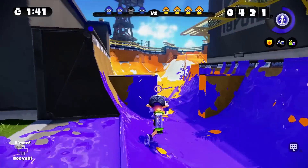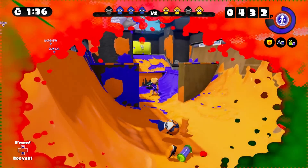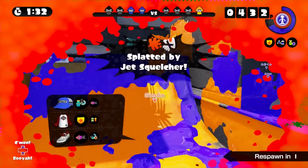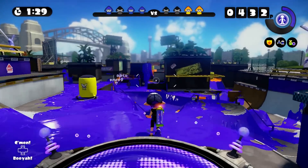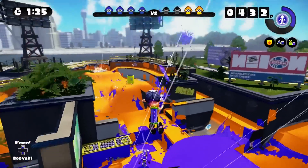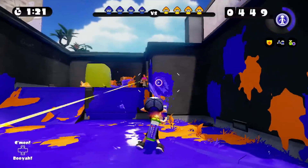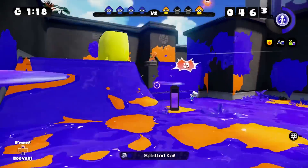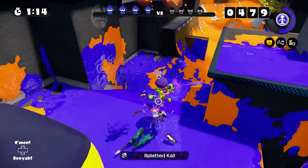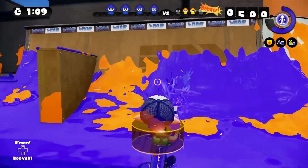Gotta keep checking around cause somebody could easily be hiding in the ink or trying to do a sneak attack from behind. Oh come on, how did I not kill him? Jet Squelcher — I haven't gotten that weapon yet. Super jump — I like the super jump. Okay, someone's over here. Oh, get away from me. Yeah, I got him. Shield, shield! Okay, that person splattered both of them. Shield, don't charge up — get rid of this enemy ink.